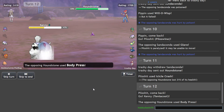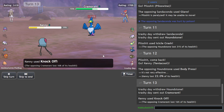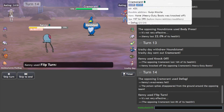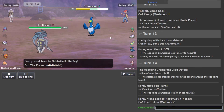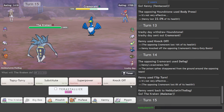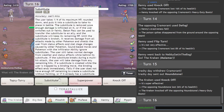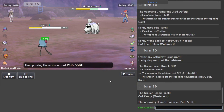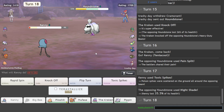We'll go Tentacle. Should be able to get off a Knock Off on this. Cramorant — you don't need those. We flip. Probably good Malamar. Knock off your boy Houndstone. That's decent. Back to Kenny. I see Pain Split bring back some health — that's cool. Thanks man. T-Spike. Now what?